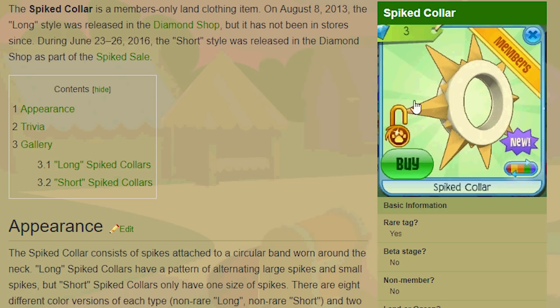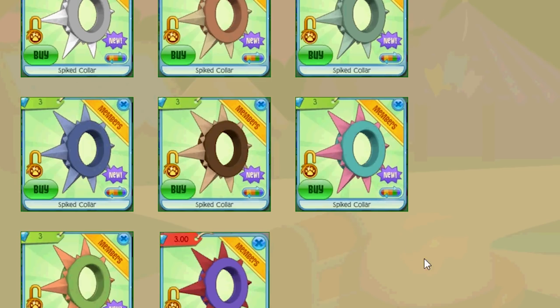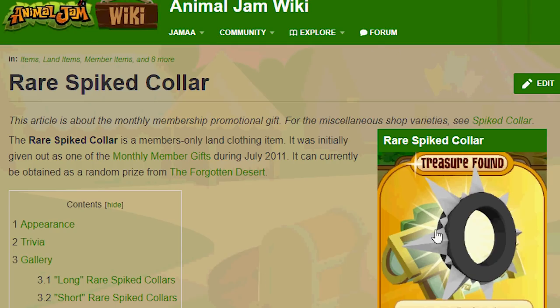So they haven't been around forever. You can't get them anywhere — not in any adventure or anything. A lot of these colors like orange, green, and brown are just so hard to find. You don't see them that much at all, and the same goes for the short ones. A lot of these are really hard to find, and you can't get them in the Forgotten Desert or anything like that.